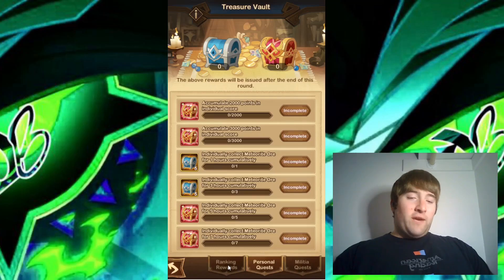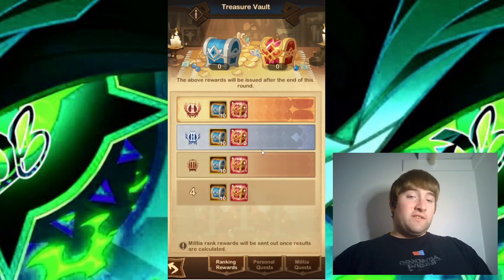The main thing I want to look at is the ranking rewards, and it looks like they have increased them. Previously second, third, and fourth place only had the blue chest, but now all four positions will be getting at least one red chest. Before, it didn't really matter whether you got second, third, or fourth place since you got the same reward, so some people didn't really try. Now there's actually an incentive to go for second place, and I'm hoping to see more competition in round two.